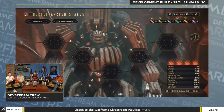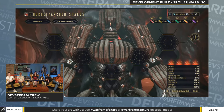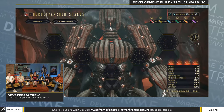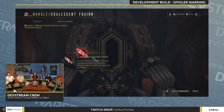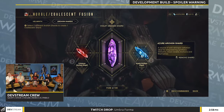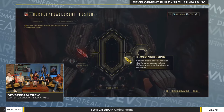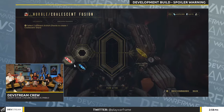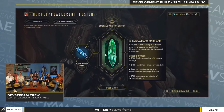Archon shards are getting expanded upon, and yes, this will be the highlight of the devstream for me. Archon shards have single-handedly changed some of my builds drastically and allowed for more room to breathe in areas I couldn't mod for in the past. With this update, we'll be seeing a coalescent feature to fuse archons into new archons, giving us new features like procs. More ways to obtain archon shards and different varieties of them — I welcome this with open arms.